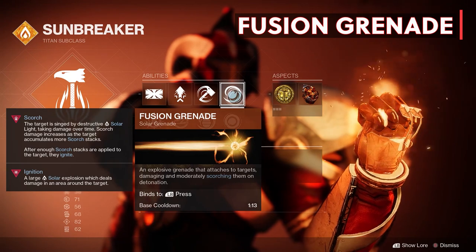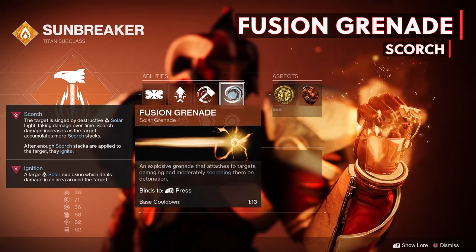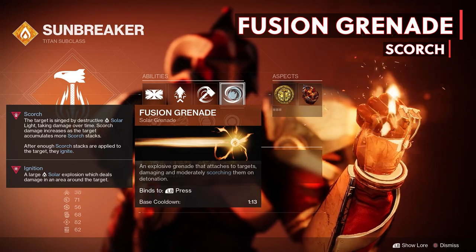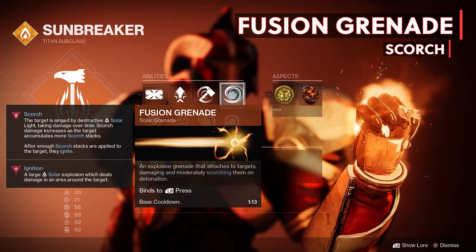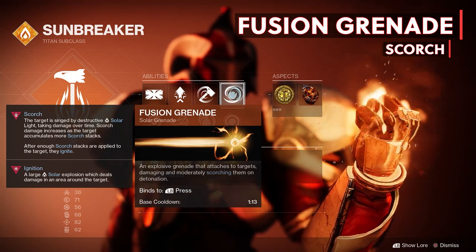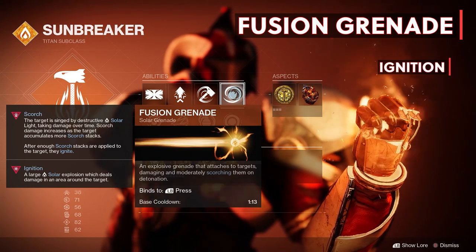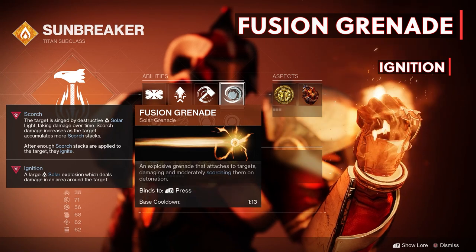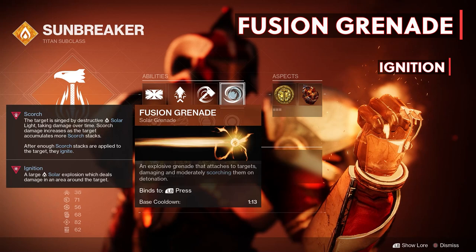Two more new verbs are introduced here: Scorch and Ignition. Scorch is pretty much burn from before the 3.0 update; the difference is now you can apply stacks of Scorch to enemies, dealing damage over time. And when enough stacks of Scorch or burn are applied, the stacks explode or ignite. Ignition is a large solar explosion which deals damage to an area around the target. We're going to go deep into the Scorching and Igniting with this build, so we need to understand these.